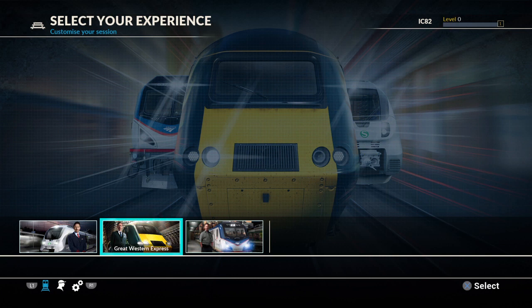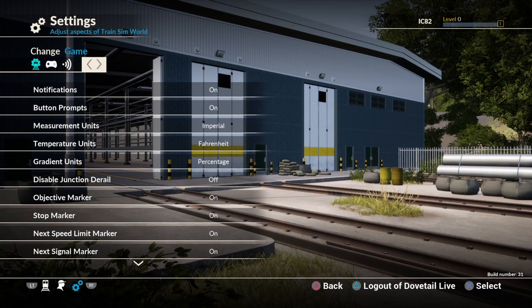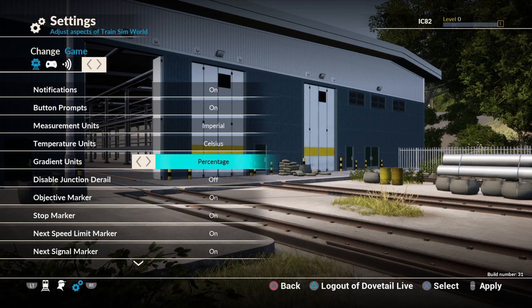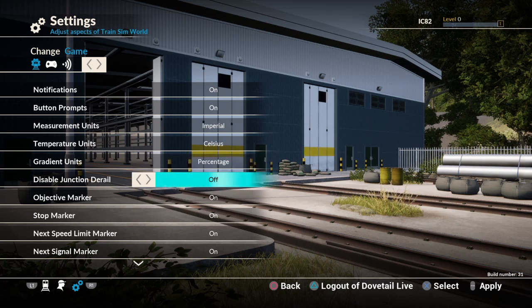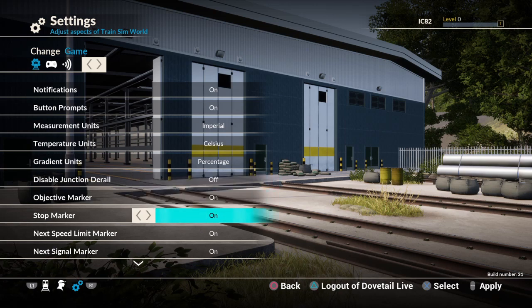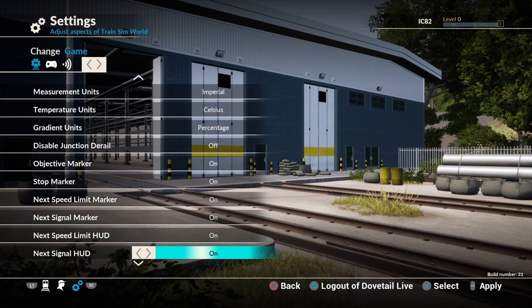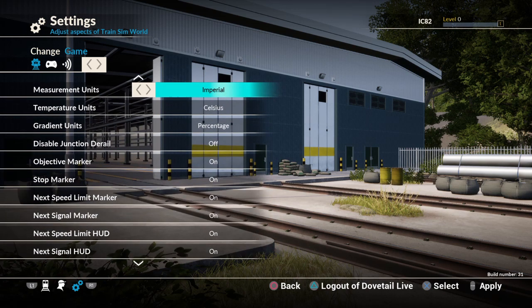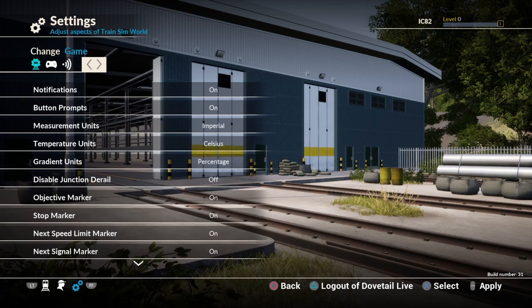What does L1 do? Let's see - oh gosh, settings. Game settings. Notifications, button prompts, measurement units imperial - I don't think so - Celsius, thank you. Gradient units, percentage - yeah that's fine. Disable junction derail, objective markers, stop markers, next speed limit markers. Lots and lots of settings. I should imagine a lot of these will make more sense once you've gotten into the game a fair bit.